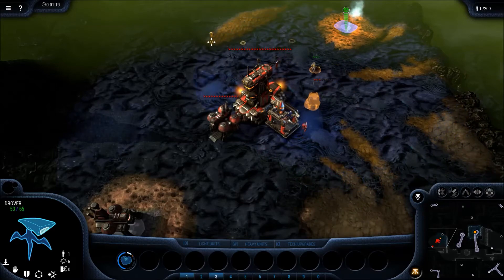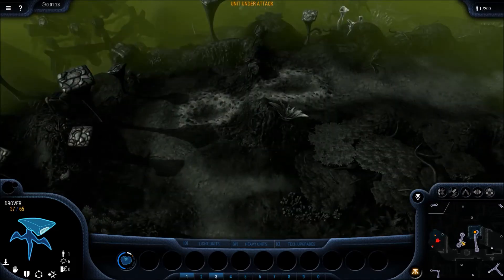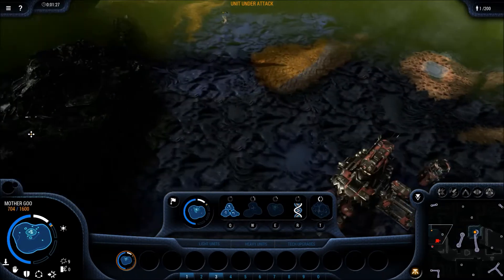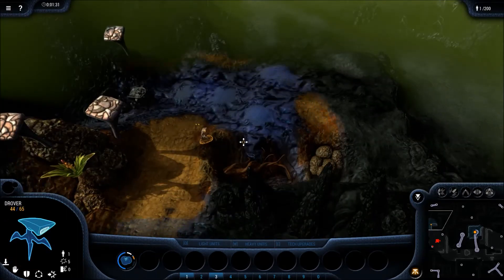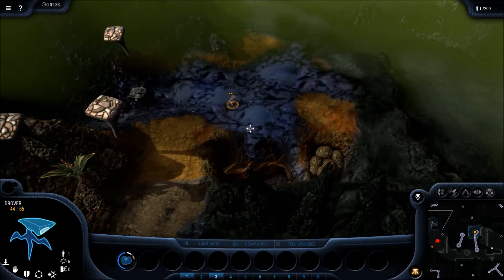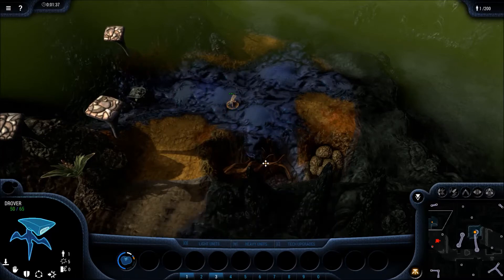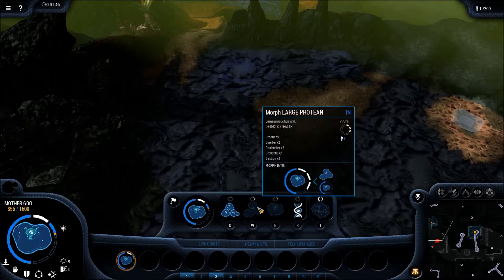If I play a better player they're probably going to beat me, but I've used this against relatively solid players, so check it out and tell me what you think. Right now I'm just buying time with my drover and ecoing up. This build is essentially the same build as when you're trying to eco up with Goo.